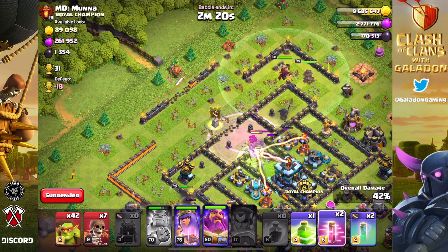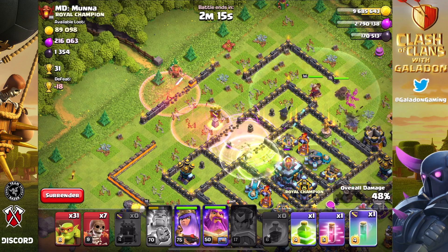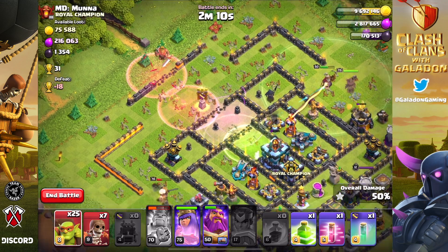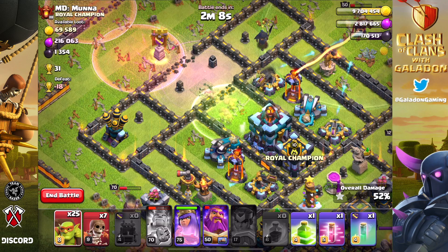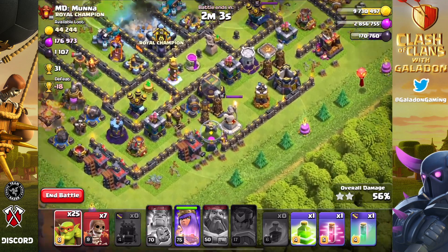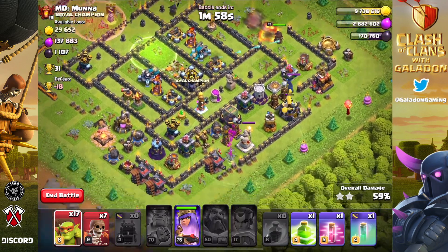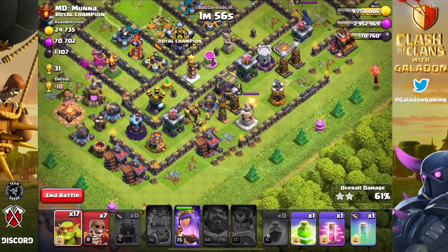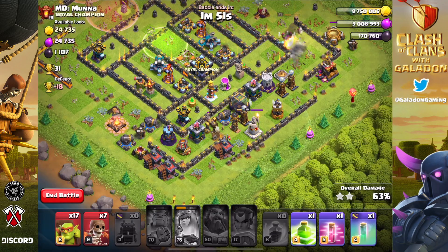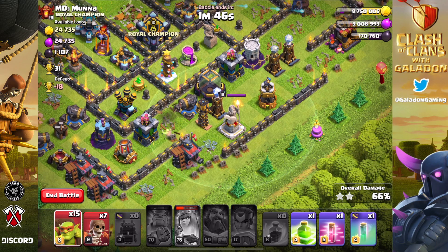This is going to be my usual standard strategy - using all of the heroes, trying to use invisibility goblins in the core. That means the Grand Warden... wait, never mind - the invis gobs didn't work out because the Grand Warden went way out to the side. So we just have to hope the goblins get in there in time and wipe out the Town Hall, which they did. Let's continue and make this a three star - we go after every last piece of loot remaining.